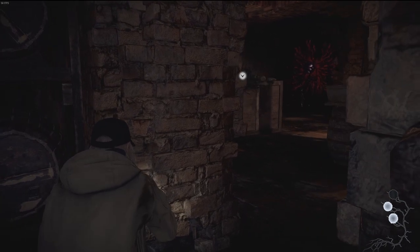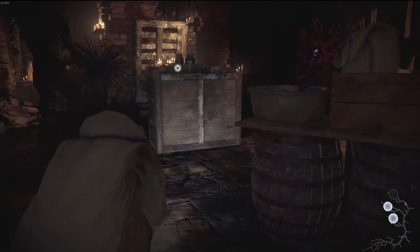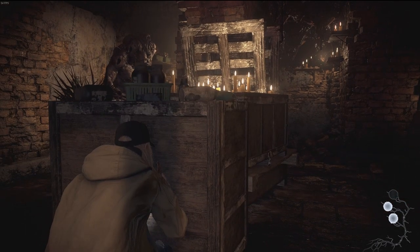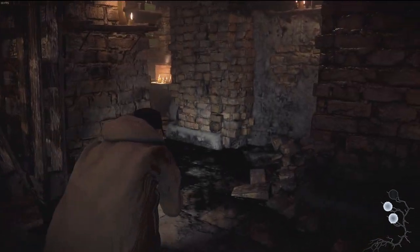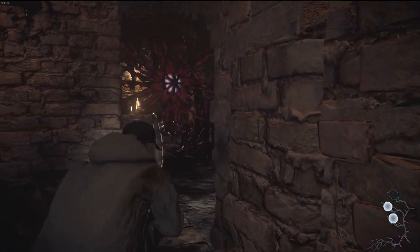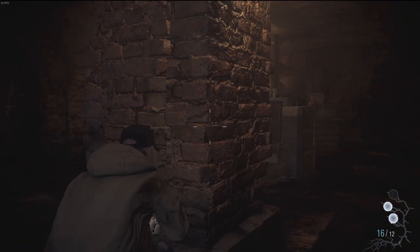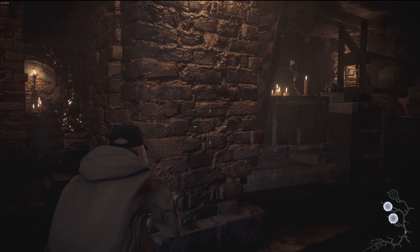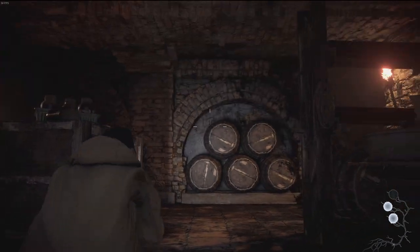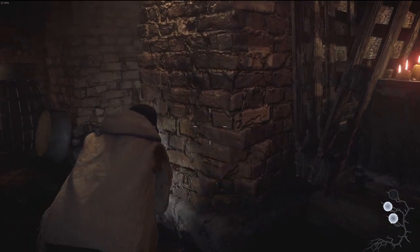I have no idea how good his eyesight is. Grab the chem fluid. Now where the hell are we going next? This way, okay. Nothing here. And what really sucks is you can't use your power if you're crouched — no powers if crouched. He's just like — "How has this giant door been opened?" How indeed, dude.